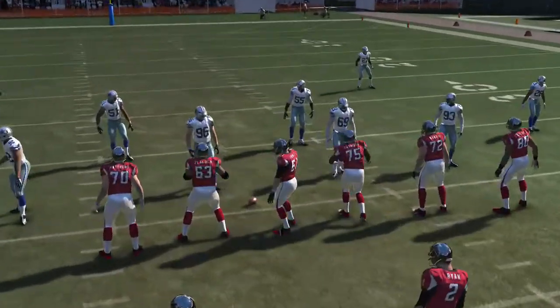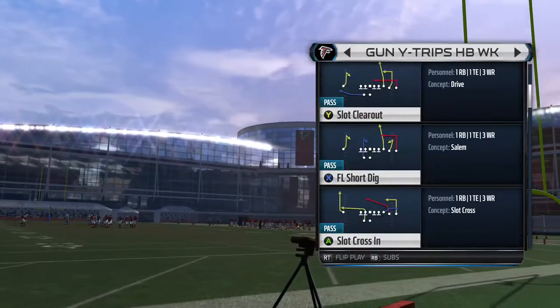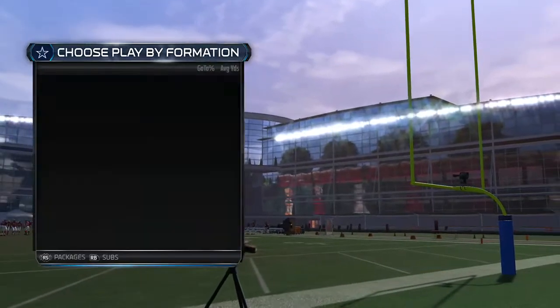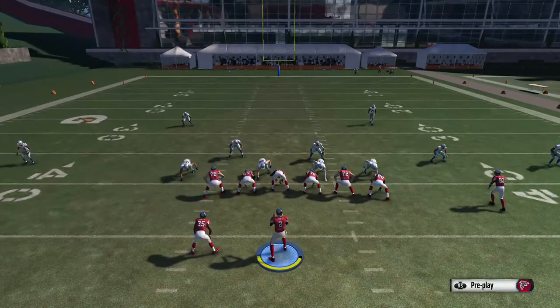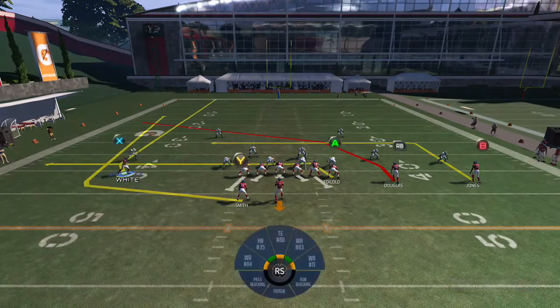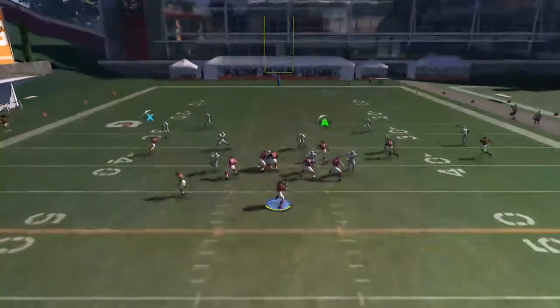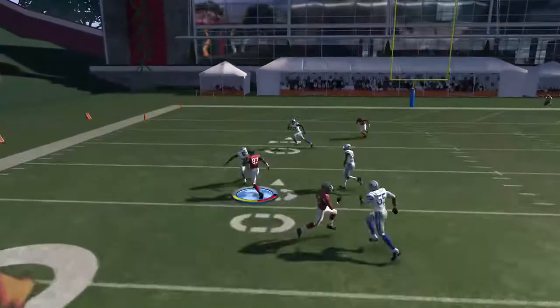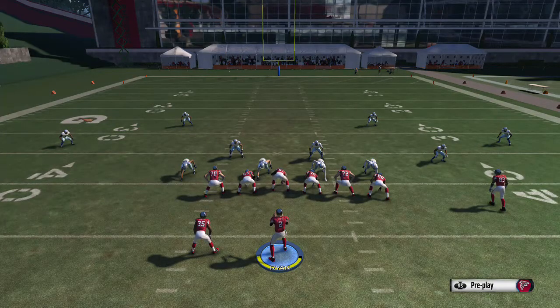Next is the Slot Cross In — make some adjustments to get this one open, but it does work against Cover 4. What we're going to do is take the A and put him on a drag, put the Y on a wheel, and motion your X receiver to the right. That's the setup. You're going to be hitting the crossing route to the RB. Once it crosses in, I moved up in the pocket a little bit — I like to shorten the throw and it gives kind of a bullet pass where the linebacker can't react as much.